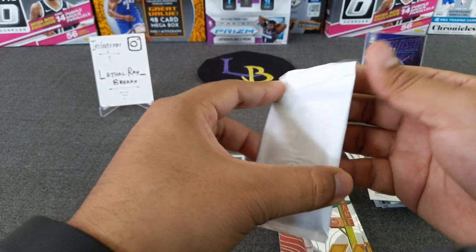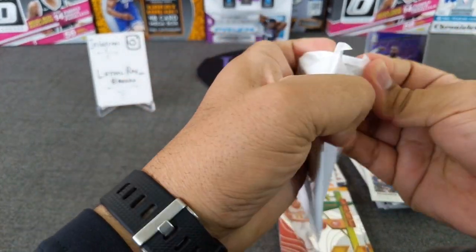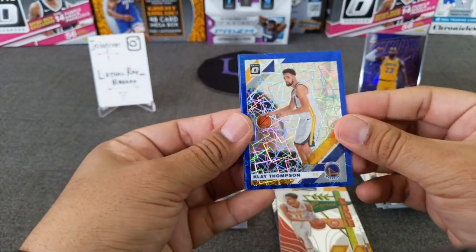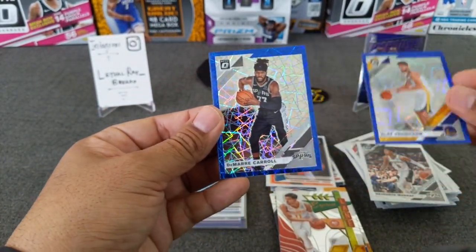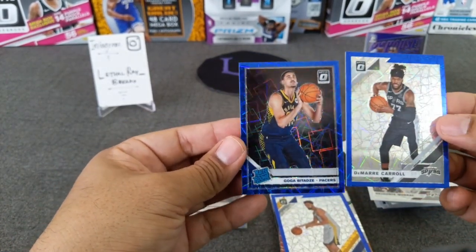Let's see what we get out of the blue pack — Blue Velocity, Blue Lightning as I like to call it. Klay Thompson, Merrill Carroll, and we do have a rookie — it is Goga.